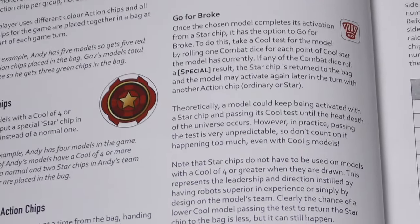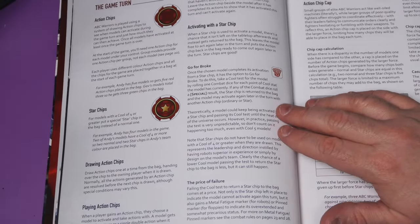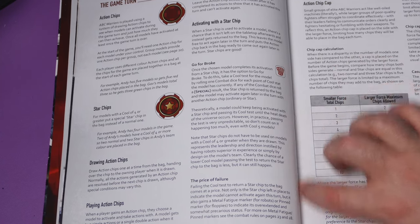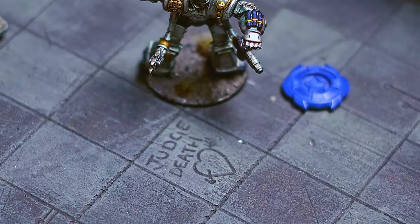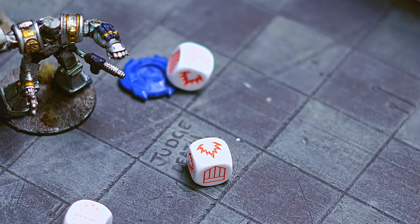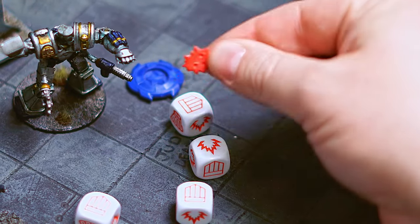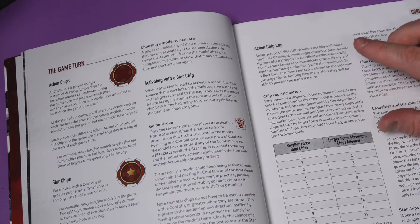Star chips let your model go for broke - you test against their Cool stat. If you roll a 2000AD symbol, the chip goes back in the bag, allowing you in theory to keep going. You don't have to use a star chip on a hero; you could use it on normal troops or a group, but because they have a lower Cool stat it's harder to get the chip back in the bag. If you fail to roll the 2000AD symbol - which seems to happen more often than I'd like to admit - you become pinned if you're a floppy, or suffer metal fatigue if you're a robot.